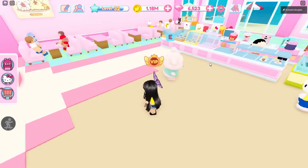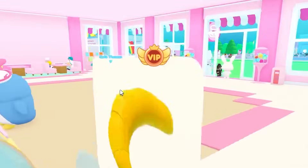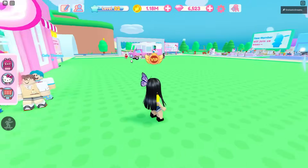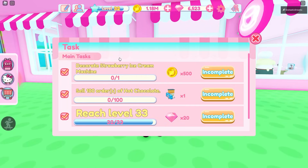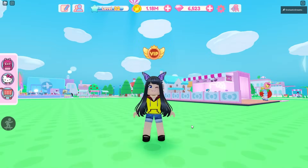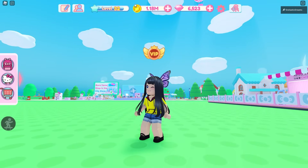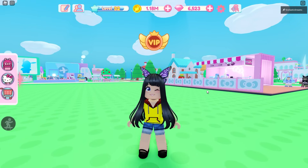I was actually working on the tiles. After I got all of the kitchen tools from this area right there, I thought I was done. But no, if I go to my daily tasks, you can see that it says decorate strawberry ice cream machine and sell 100 orders of hot chocolate. So today we are going to go to the city and get everything we need because I kind of have enough money. I have 1.18 million coins, you guys, so I think I made pretty good progress.